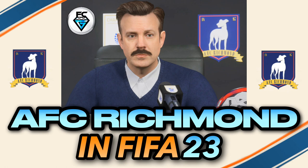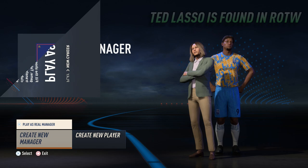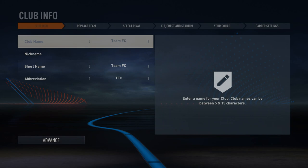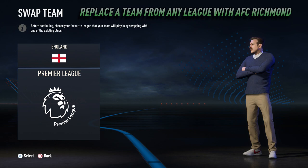Ted Lasso can be found in the Rest of the World section in the real managers menu, and he can be used to manage AFC Richmond as default, or you can put him in charge of another team or your created club. When using AFC Richmond, we have to replace a team in a playable league in the same way we do in Create Your Club.